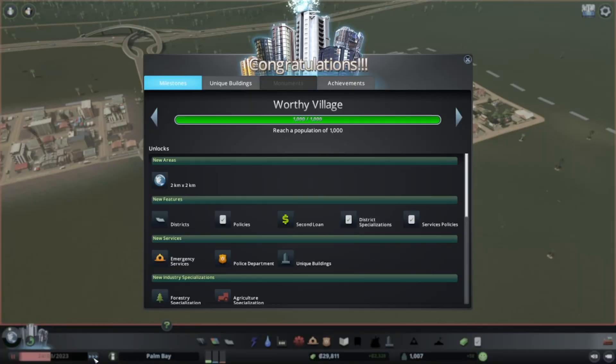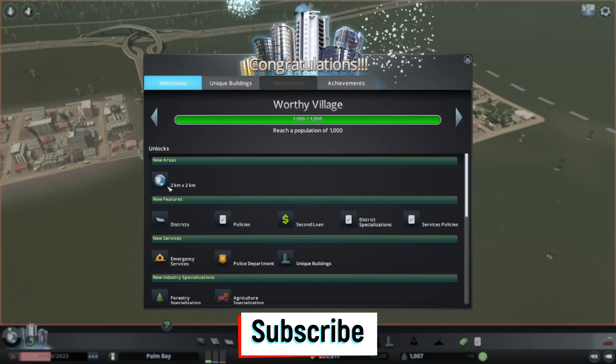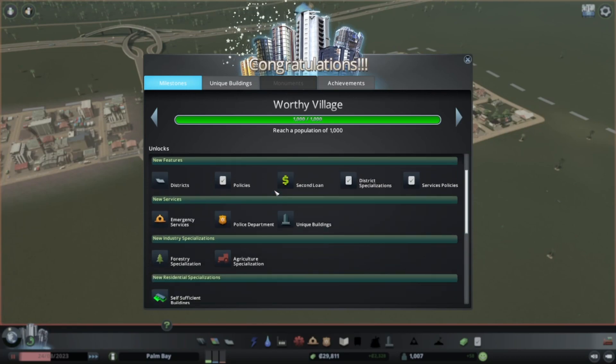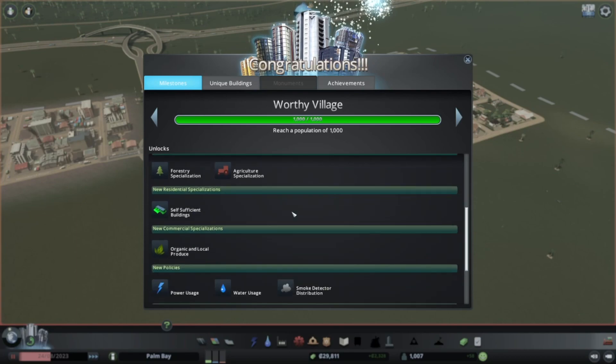And there you have it — Worthy Village! We reached a population of a thousand. We're able to buy a new area, but I'm not going to do that right now because there isn't much going on in this area yet. What I am going to do is start setting up some districts so we can put some policies in place. We'll need to do the police and emergency services pretty much right away.